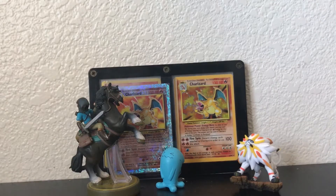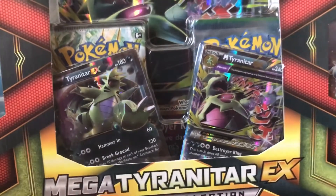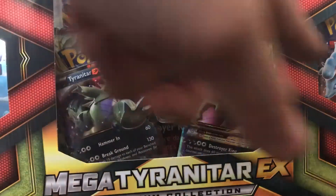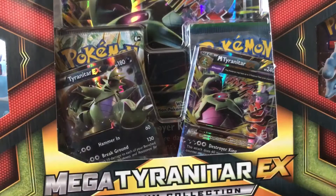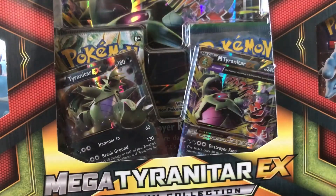Yo yo yo guys, it is Fresh Packs back with another video and another pretty big opening. I'm not going to be able to get this in the camera but we've got the Mega Tyranitar EX box. This just came out not too long ago. You get a Sun and Moon, I see one Guardians Rising, but I don't know what the other ones are, so let's go ahead and open up this huge old box and we'll be right back.